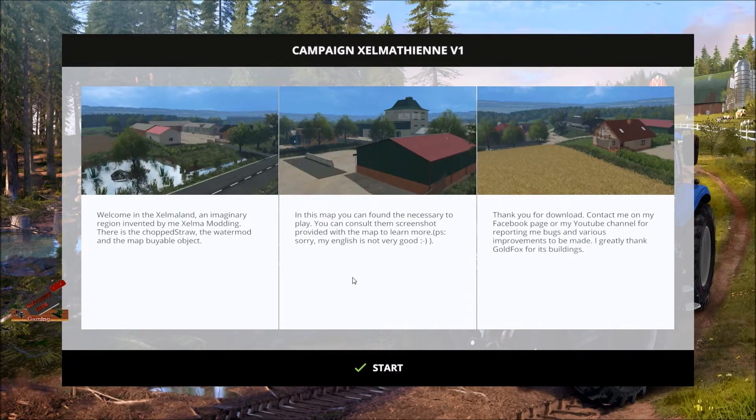Howdy y'all, welcome to another tour and review video with the Butcher Man. This is called Campaign Xelma, version 1 — an imaginary region invented by the mod author, Zelma Modding. The map includes the chop straw mod, water mod, and map viable objects, all included in the download. You can consult the screenshots provided with the map to learn more. The author thanks Gold Fox for the buildings.